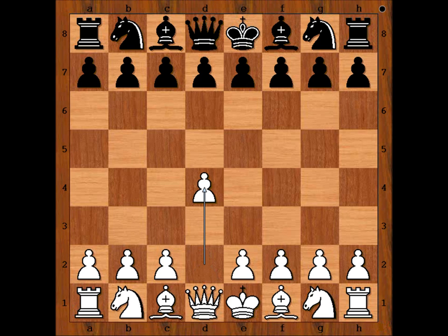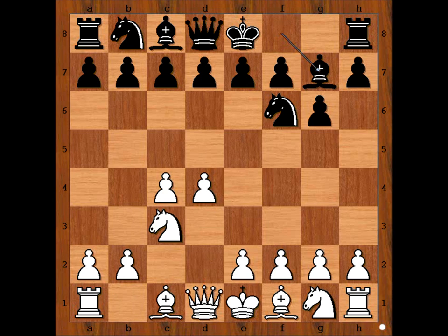This game was played in Leningrad in 1931. Mikhail Botvinnik had white pieces and he started with d4. Braithman played Nf6, c4, g6, Nc3, bishop to g7, e4, d6. Black is playing King's Indian Defense.